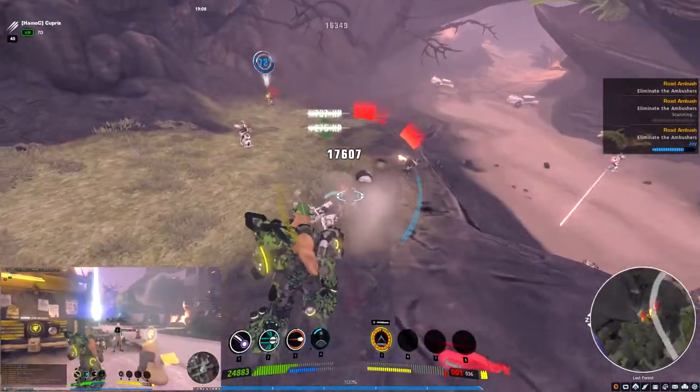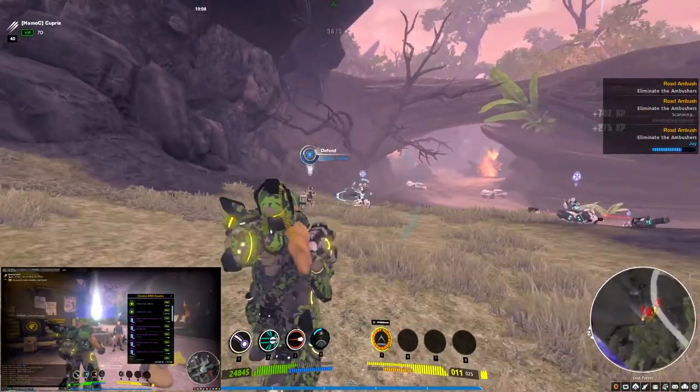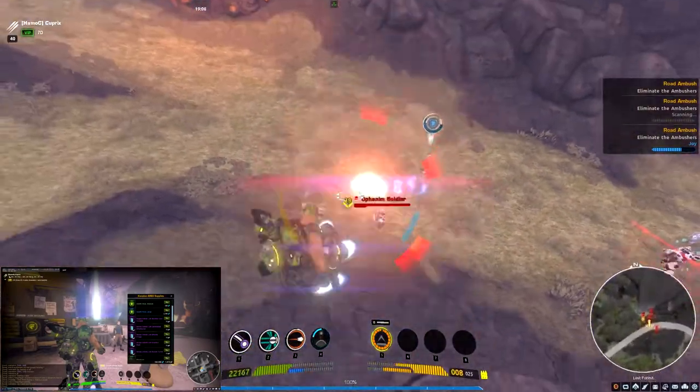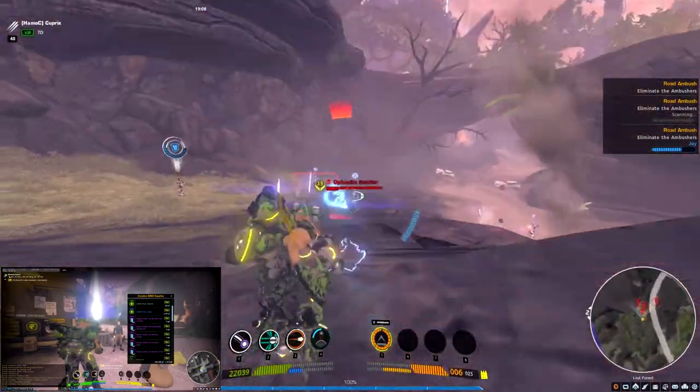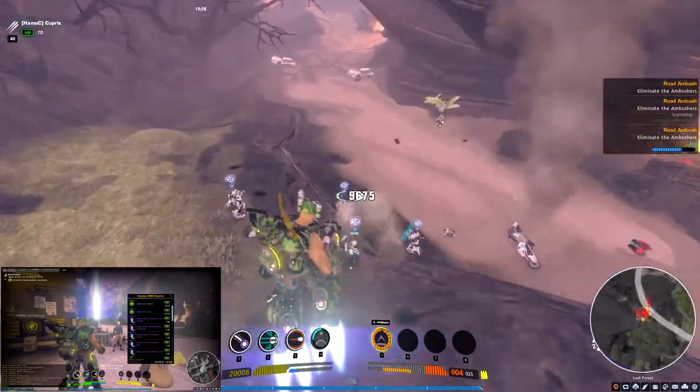I'm going to buy the recipe from this guy here. Cannonball Afterburner, Graviton blast for the Rhino. That one is what used to be the attracting repulsor blasts.